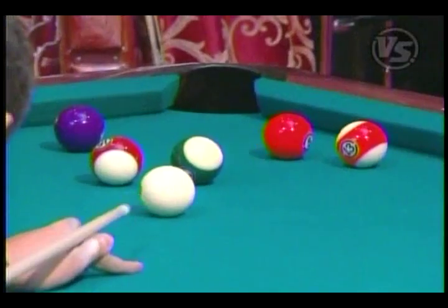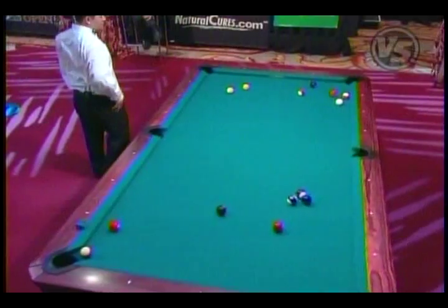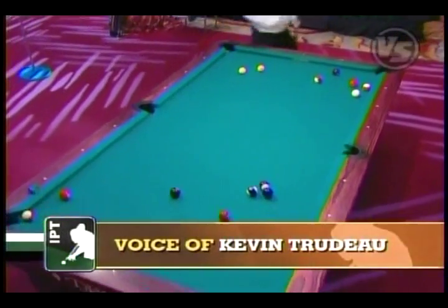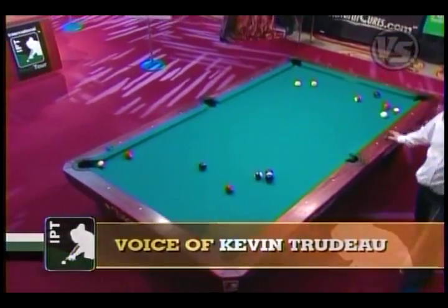So he's taking stripes. He's going to try and bump the stripe ball — the 13 — and he does it perfectly. What a nice little touch. Now Marlon's first game was snooker, not pool. He just switched to pool a few years ago.